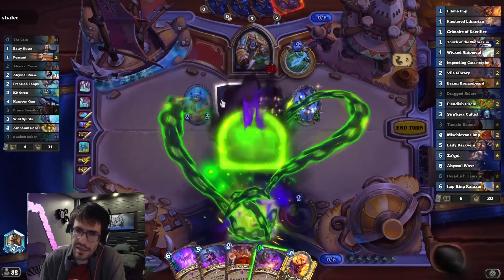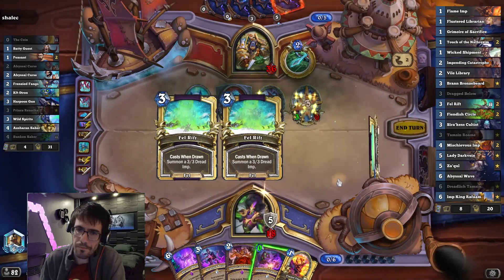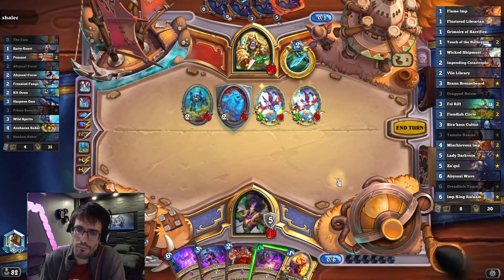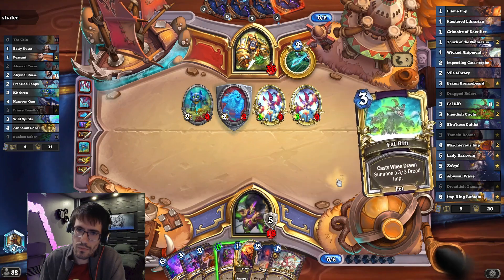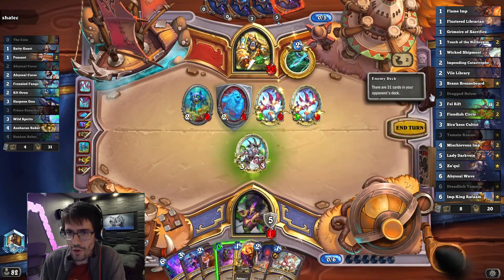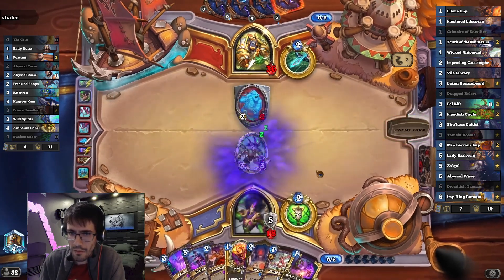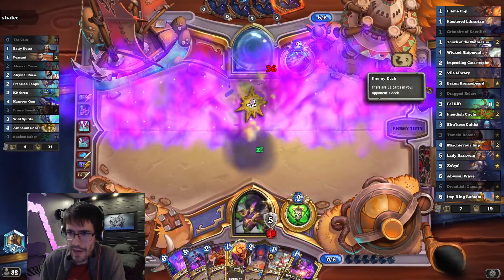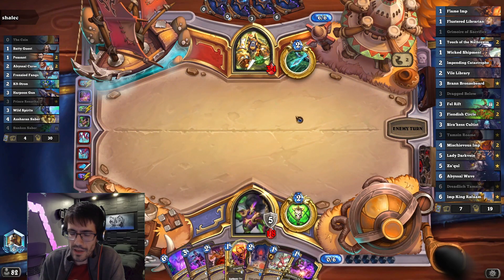So I actually hit a minion here. Do I want to Grimoire to kill this 2-2? I don't think so — I think I take the two damage. Although, they are going to draw the Saber. Actually I do — I do do it. Thank you for your service. My health is more important, and they're going to draw the Sunken Saber here. So this way I prevent a target for them to actually hit.